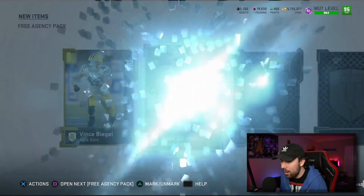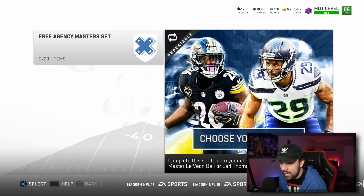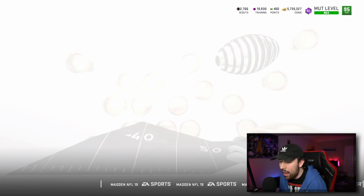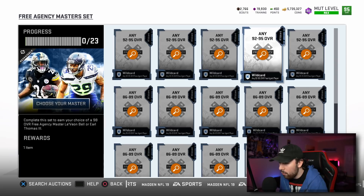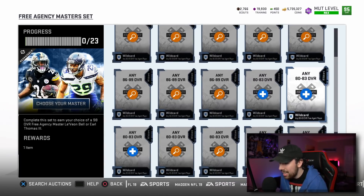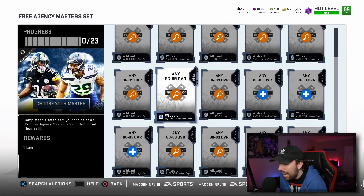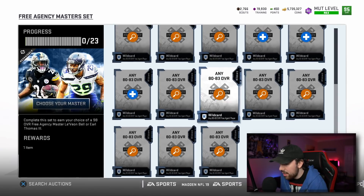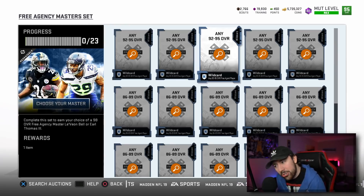There's a set that gets you a 98 overall Earl Thomas and a 98 overall Le'Veon Bell. Essentially you have to add in a bunch of regular free agent cards — five of the 92 to 95 overall players, eight of the 86 to 89s, and then a bunch of the 80 to 83 overalls. It'll probably round out to be about 600k to get a Le'Veon Bell or Earl Thomas, but if you wait a week they'll probably be down to around 400k.